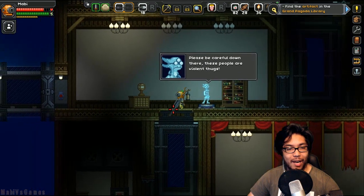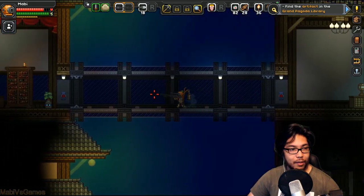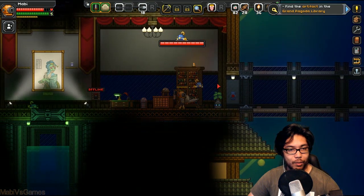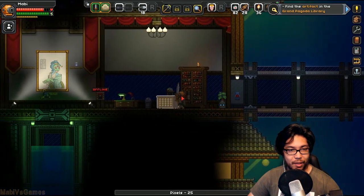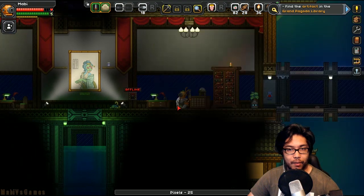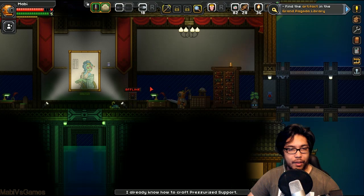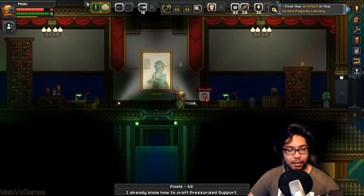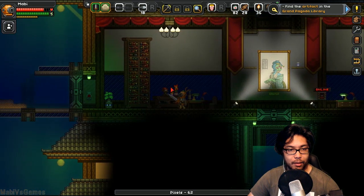These people are violent thugs. Okay, let's go this way first before heading down. It looks like we may be meant to go this way. That's a cool picture on the left. Some cleavage on that creature. What's this? We got a shelf, blue wall shelf, trash bin, and another one of these. Did it shoot me? I'll take that. Online. Turn that light on and off.